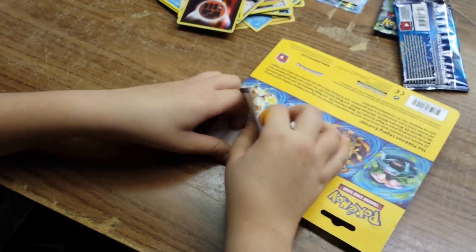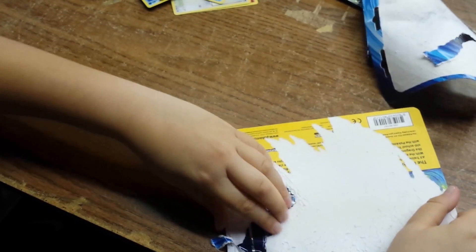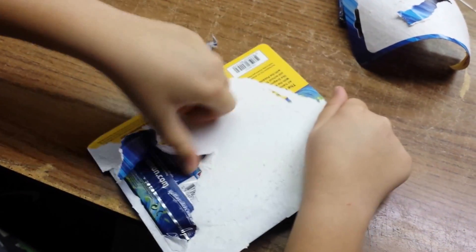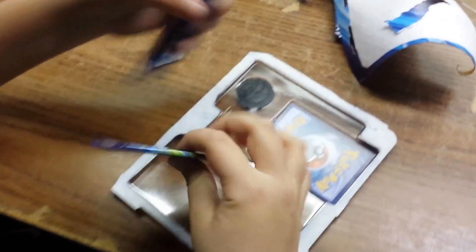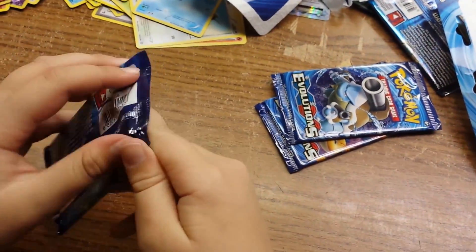And we got our blister pack — let's open this up. I already opened it a little so it doesn't take me an hour to get through it. Three more packs. We got the Brixian and Deoxys pin, and we got a Mega Venusaur pack.